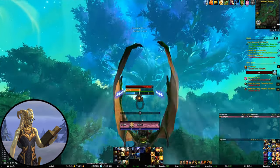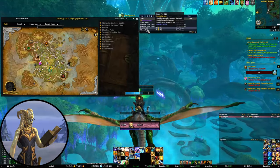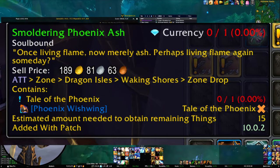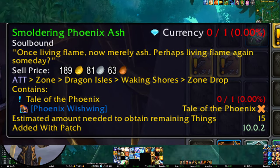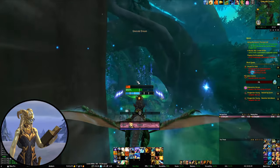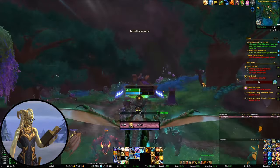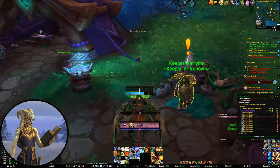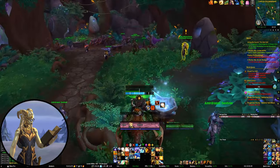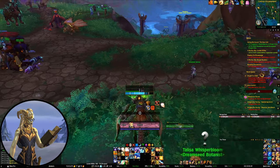Personally, I rarely use All The Things for that purpose. So why am I recommending it? It's actually for the tooltip. ATT adds a bunch of very useful information from collections into tooltips — it'll tell you where an item comes from, if you've already collected it on any character, and what the item can be used for. For example, it'll tell you how much of a currency you need to complete your collection. So even if there's a risk of it being a bit overwhelming, I do recommend giving it a go — even if you disable the main window and just stick with the tooltip.